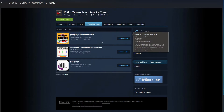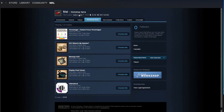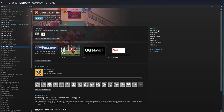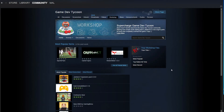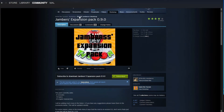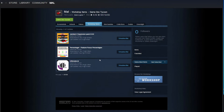It shows you which ones I'm currently subscribed to. Just for purposes of illustration, let me unsubscribe from this one. Let's go back to Community Hub and Workshop. I actually want Jambers Expansion Pack, so I'll click on that and say Subscribe. I'm now subscribed. Then if I go back to Workshop, I can look at my files, and you can see that it's there. These are the ones I'm using for my new series — as you can see here, they're listed.